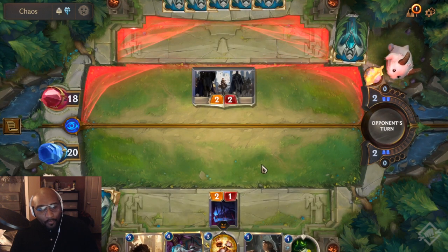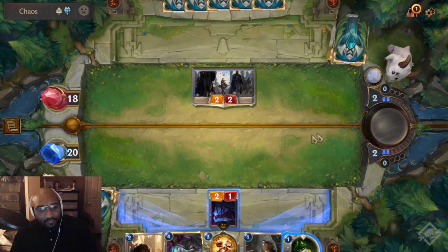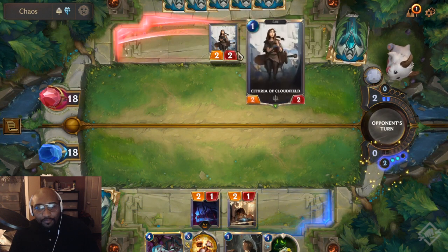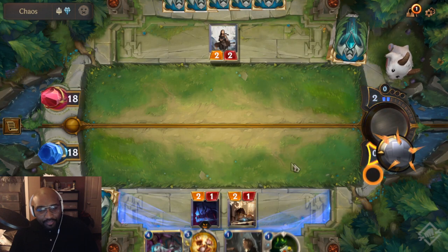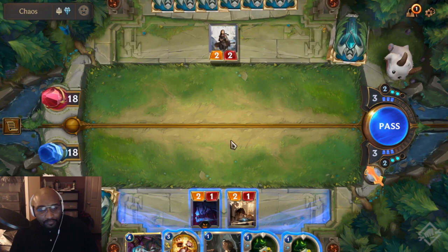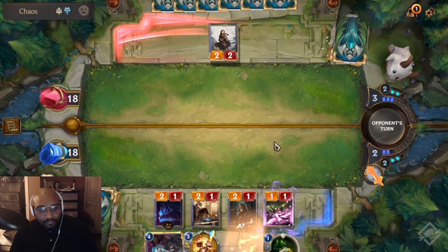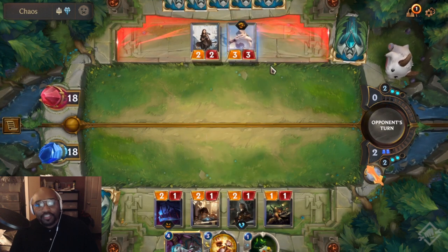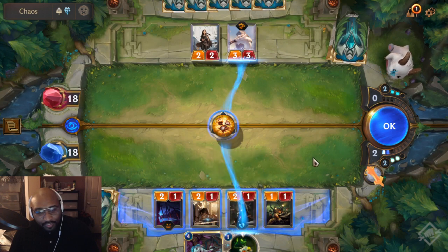I want to keep my minion on the field specifically because I have a spell — I have Visions — and the more monsters I have out in the field the better for me. I couldn't even play this next turn but I'd rather just discard it. It's the same thing — one cost for one — and I got two of them, which is still pretty good. We're just gonna play aggressive here.